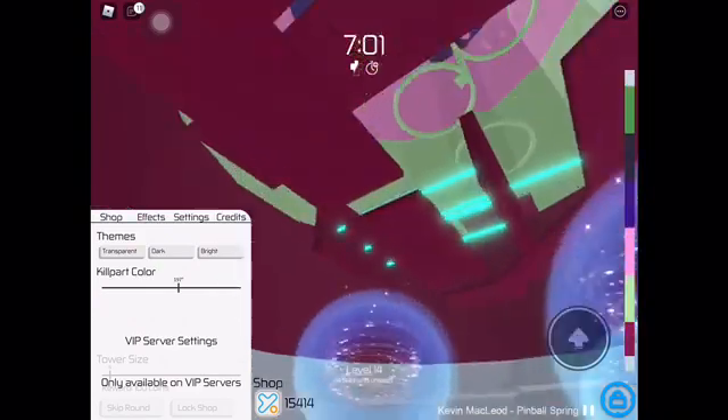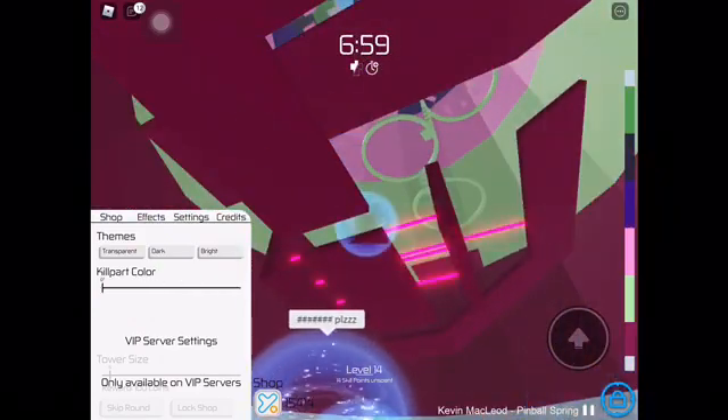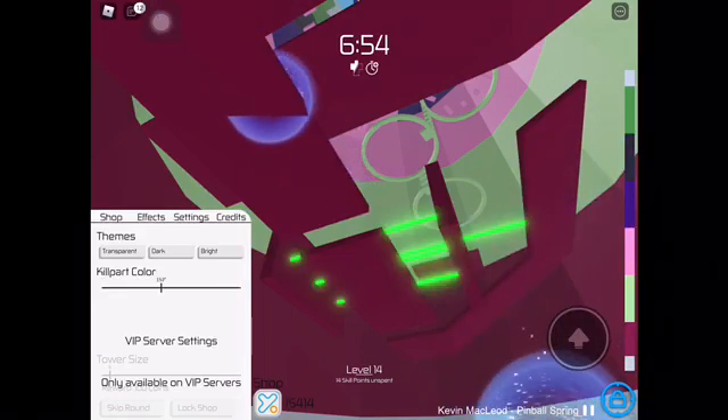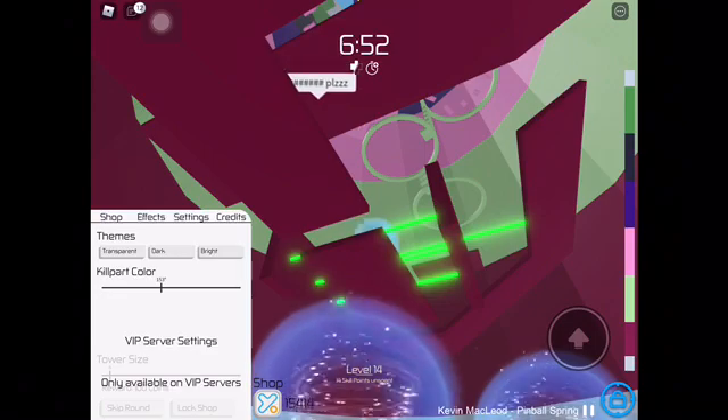So the first thing you need to do is go to the shop, then go into effects, then settings. From there you can start changing the kill part color, which is really good.